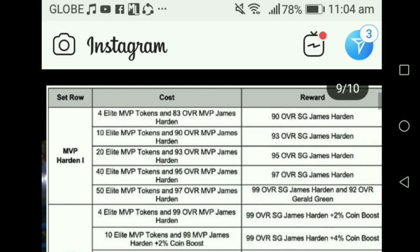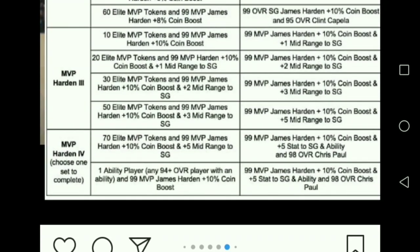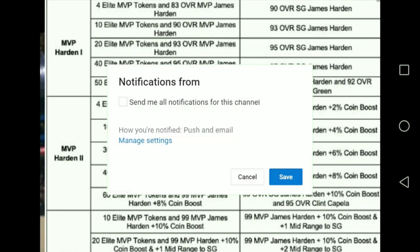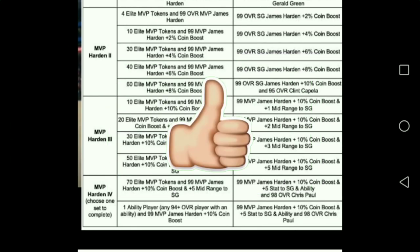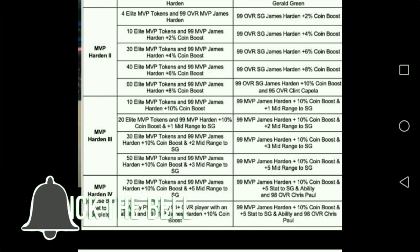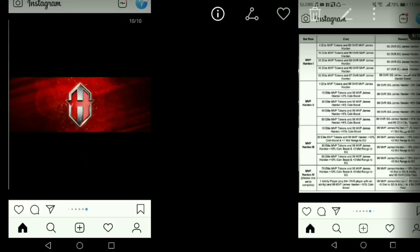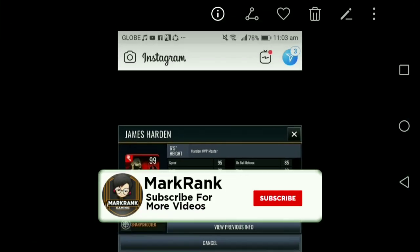We have a set row for MVP Harden — looking for the third one. As you can see, the elite MVP tokens and the James Harden prestige are how it really works. There are ability players, coin boosts, and a lot of tokens. That's the logo and it's really dope — that should be all the leaks for today. Hopefully you guys enjoyed, make sure to leave a like!